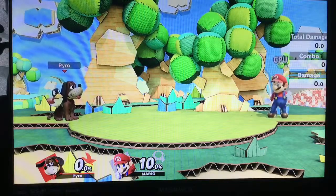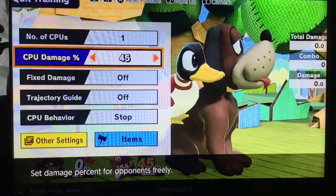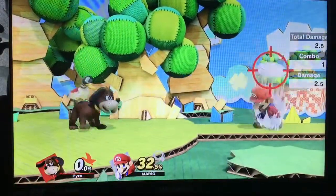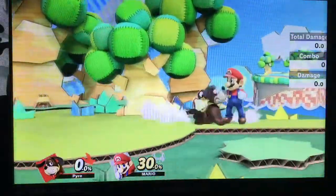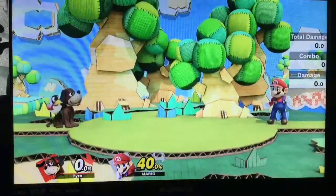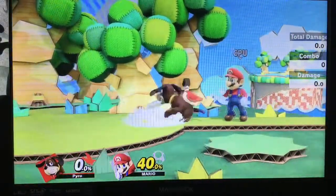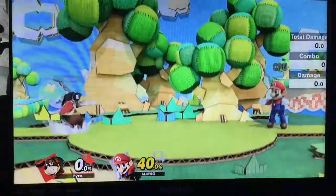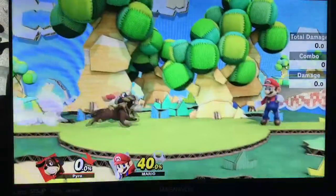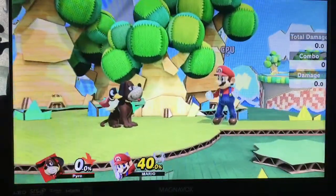Also, all the combos that were available with nair and fair come into play here. Because of this, you can do some really cool things. Let's put Mario at about 30%. You can do things like Clay Pigeon into weak fair, then back airs — just all kinds of different creative combos you can do off of it.